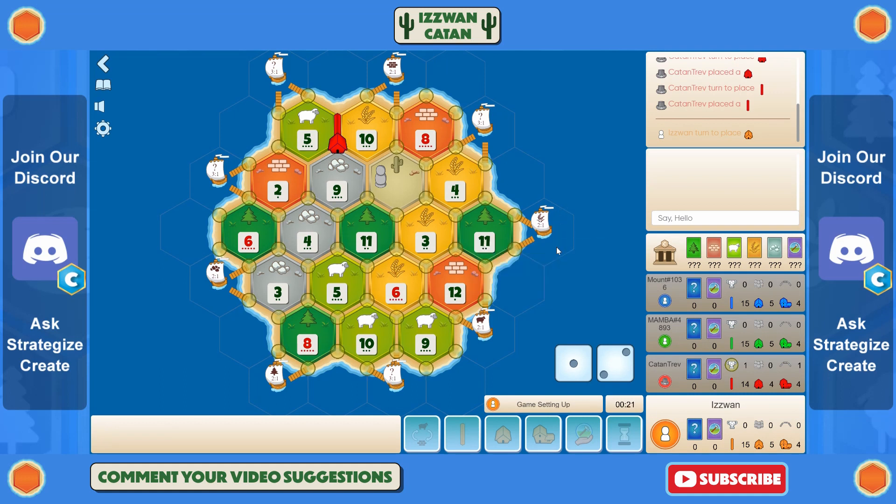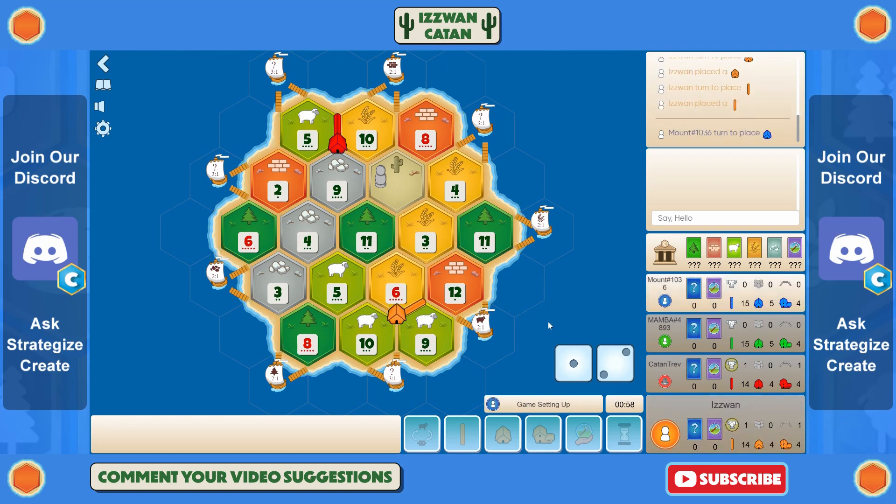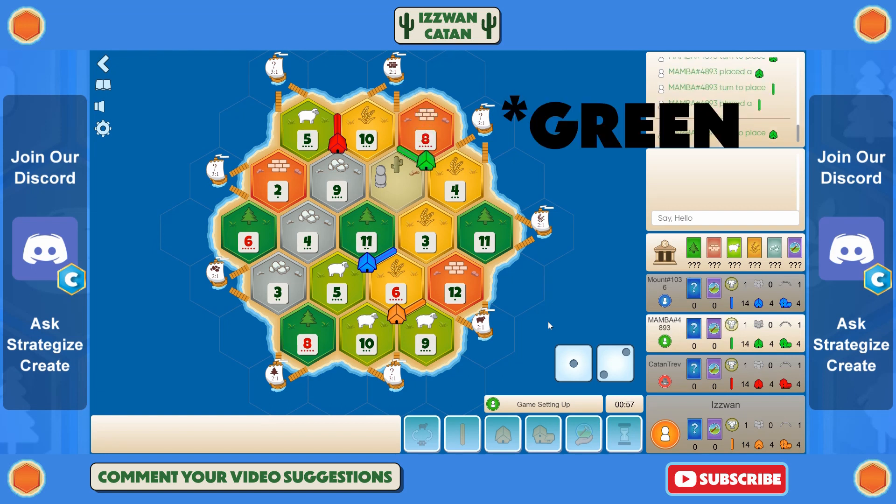There's only one really good wheat hex on the board and that is the six, so I think I need to take the six. I'm really liking the look of that sheep port with the high sheep production the 6-10-9 generates, so that's where I'm going. Now it's blue's turn and they face the same dilemma — they should also go on that six wheat spot, probably the 6-5-11 wheat-sheep-wood, and then get an ore spot on their second pick.